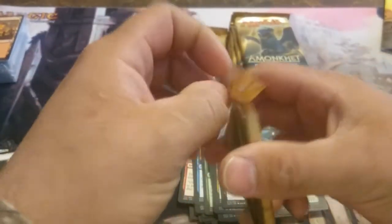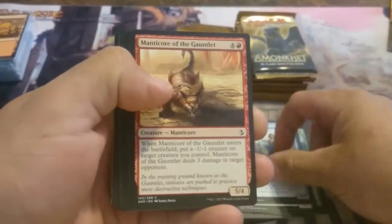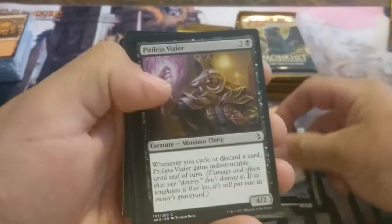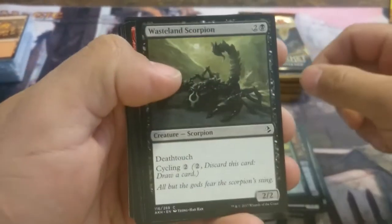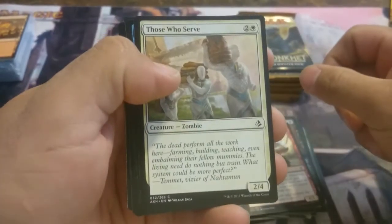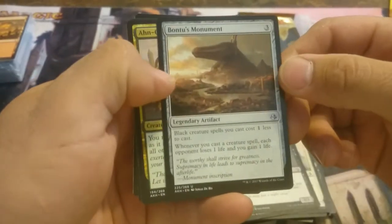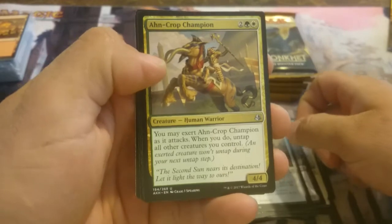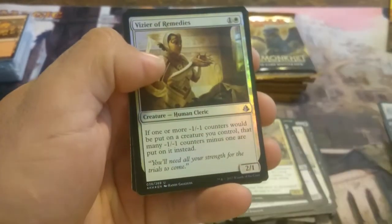Our third pack. We have Spiring Mummy, Hekma Sentinels, Manticore of the Gauntlet, Pitiless Vizier, Gift of Paradise, Wasteland Scorpion, Emberhorn Minotaur, Those Who Serve, Scribe of the Mindful. Our first uncommon: Ruthless Sniper, then Bontu's Monument and Crop Champion. And for the rare this pack, Glory Bound Initiate. And we have a foil — a Vizier of Remedies.